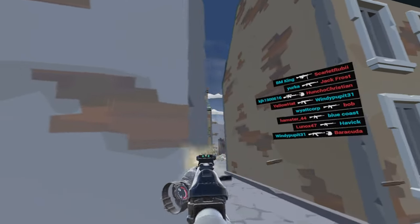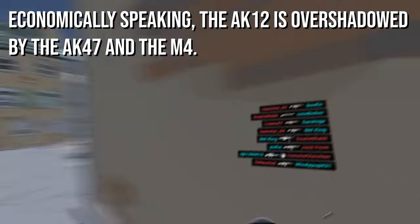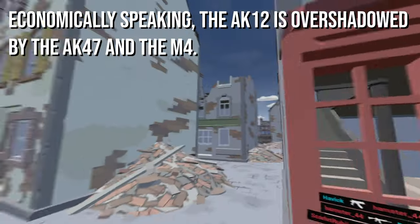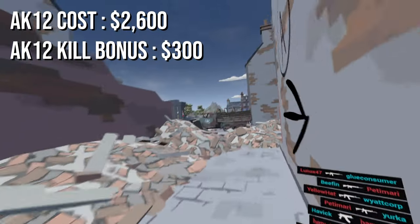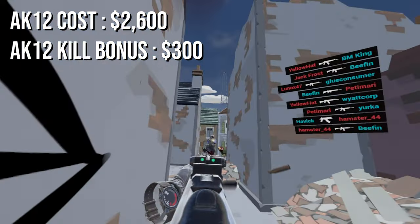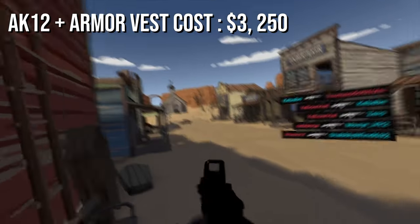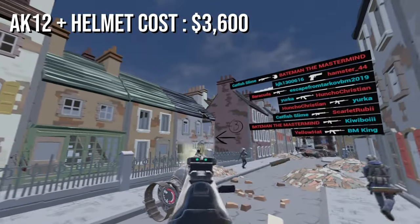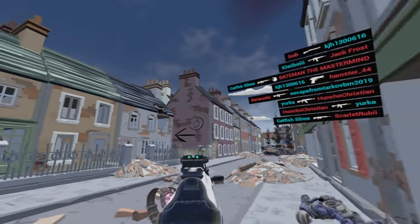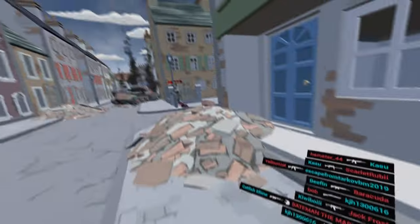From an economic standpoint, the AK-12 is a decent choice in most situations, although it is definitely overshadowed by the AK-47 and the M4, which we'll get to later in the video. The AK-12 costs $2600 and has a kill bonus reward of $300. The minimum amount of money you need to buy armor and an AK is $3250. To buy a helmet and an AK-12, you need $3600, and I'd recommend this so that you have a better time dealing with other AK-12 or M4 users.